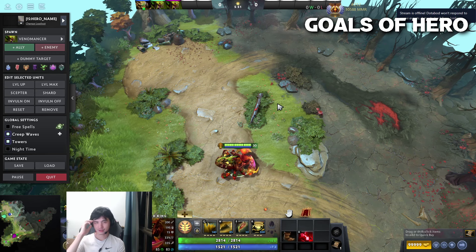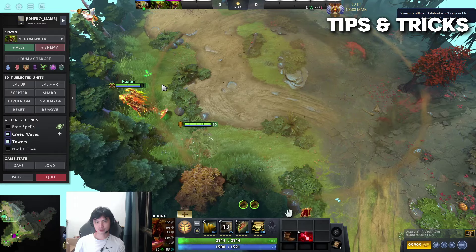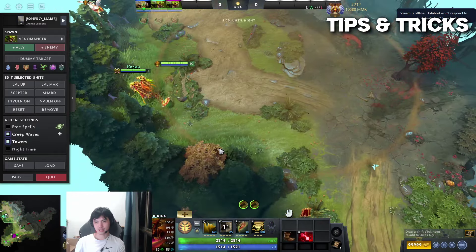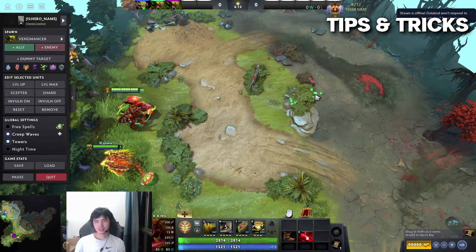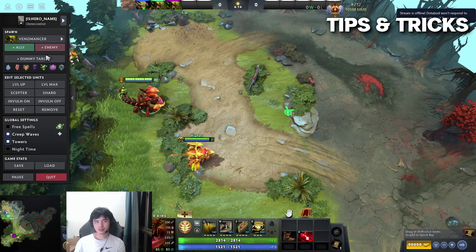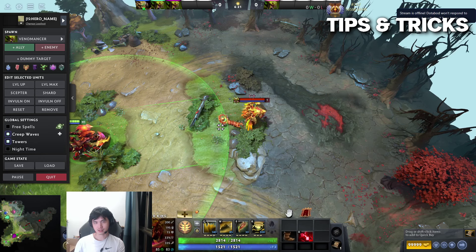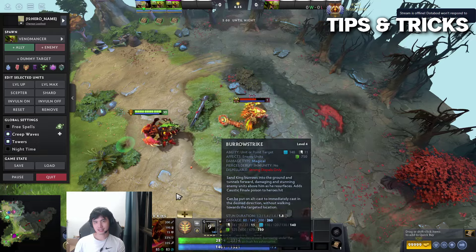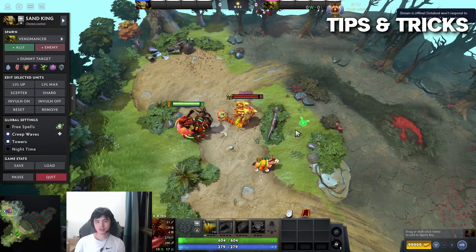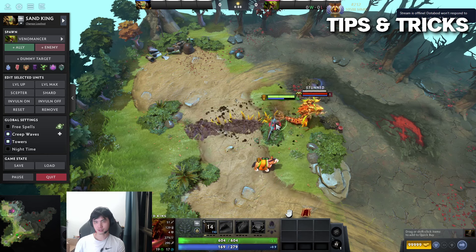For tips and tricks - when you Sandstorm, always try to stand at the edge of it. It makes it really hard for the enemy to smoke you and if they want to deward you they have to come in. Second tip for Barrow Strike - it actually has a slightly longer range than it looks. It doesn't look like it's going to hit but it will. It can actually clip the enemy. Level 1 Barrow Strike is actually pretty far - like you think it's not going to hit, but it's going to hit.